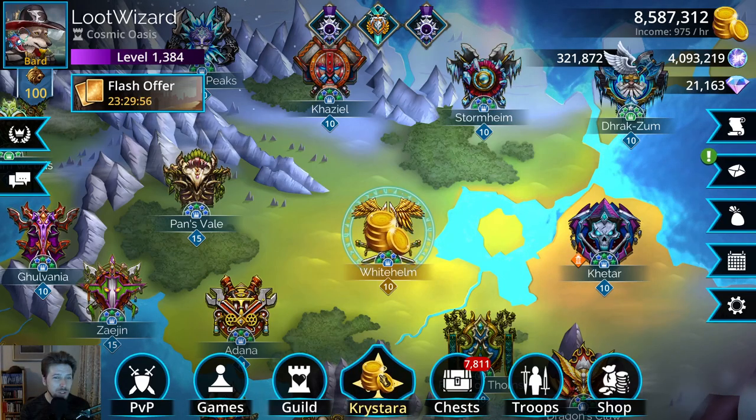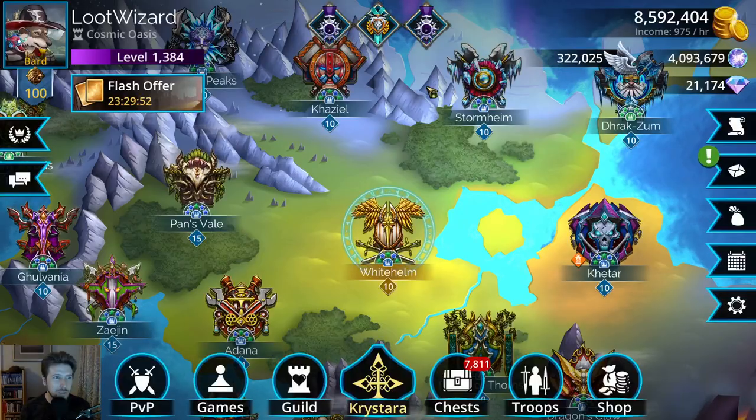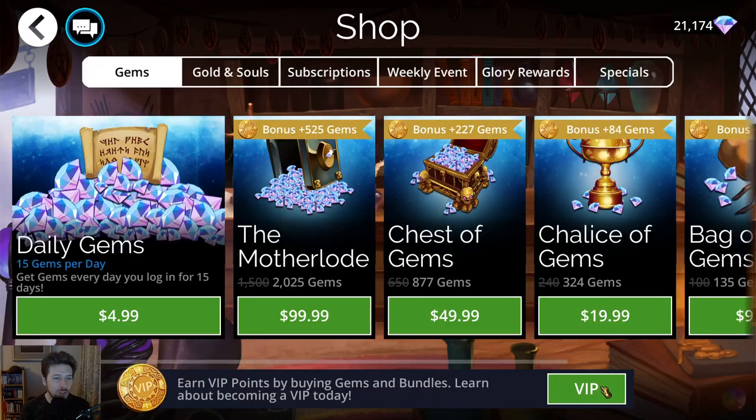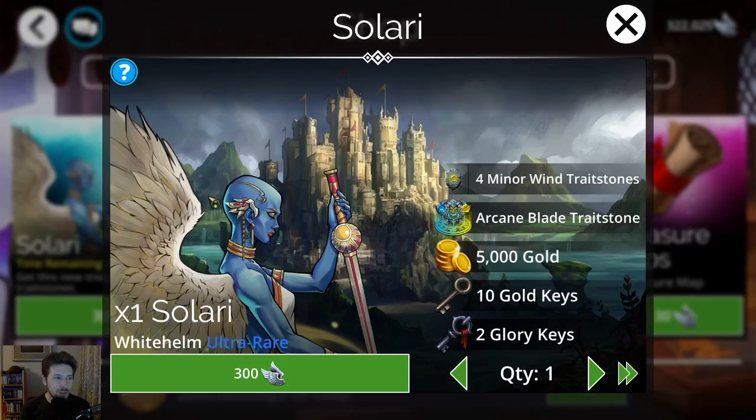Moving on to the new troop in the Glory Shop — let's check this out. It's called Solari. We have Arcane Blade Trait Stones here — if you need those, they're available in the shop at one per 300 Glory.